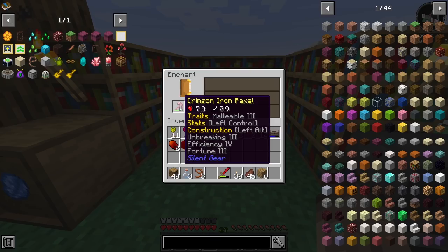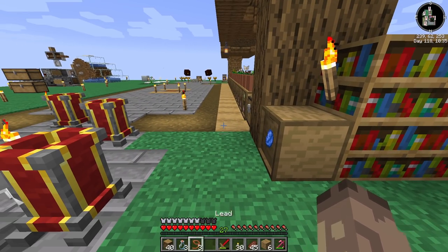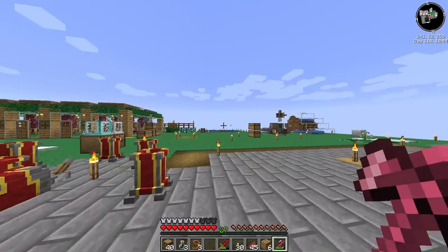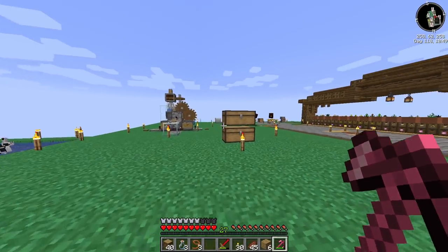As I'm level 30, we could get Unbreaking on this paxel - I'm just gonna do it because I feel like this paxel is probably a decent one. Oh my god guys - no freaking way! We just got Fortune 3, Efficiency 4, and Unbreaking 3! It's just become a legendary paxel right there. I can't believe that - that is sick! Amazing, I'm so happy I did that.